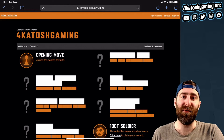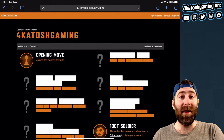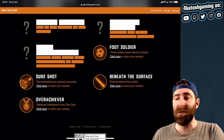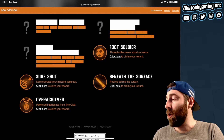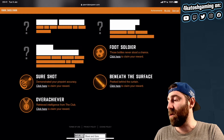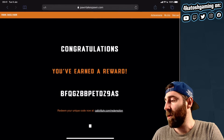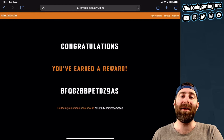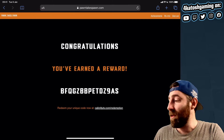This has happened in the past with other redeemable codes. When you do go through and do all the club stuff and all the pawn takes pawn activities, you will end up unlocking four achievements: 'Foot Soldier' for the soccer ball, 'Sure Shot' for the darts, and 'Beneath the Surface' for the glow stick. When you've unlocked those three, you then unlock a fourth called 'Overachiever,' which represents retrieving all intelligence from the club, and that will give you your fourth code. When you redeem these — when the site is actually working — you're going to get four reward packages that include free gun skins and an epic character skin.